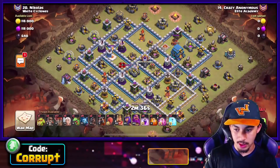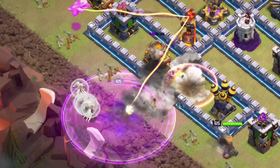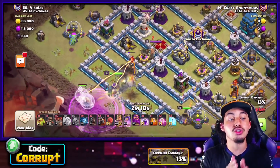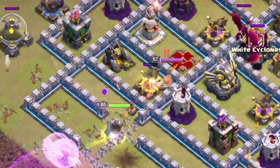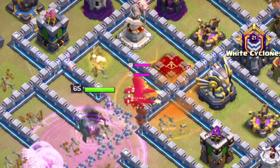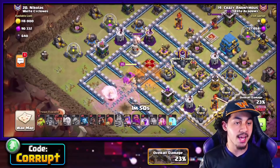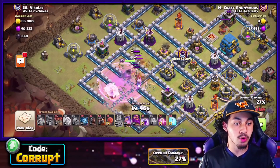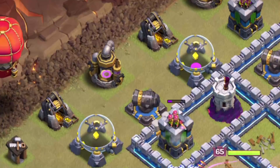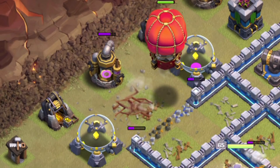We'll simplify the Lalo portion as we go through. First, make sure your Queen is taking constant damage so the healers stay on her and not the King. Make sure you're opening up compartments, luring over the enemy Queen, poisoning the enemy CC, and getting rid of something like a Double Dragon. You've already gotten rid of one air defense and the Eagle Artillery, which plays a big role in the attack. Then you can start deploying the Stone Slammer so that while the Queen is entering, the Stone Slammer starts off the Lava Loon portion.